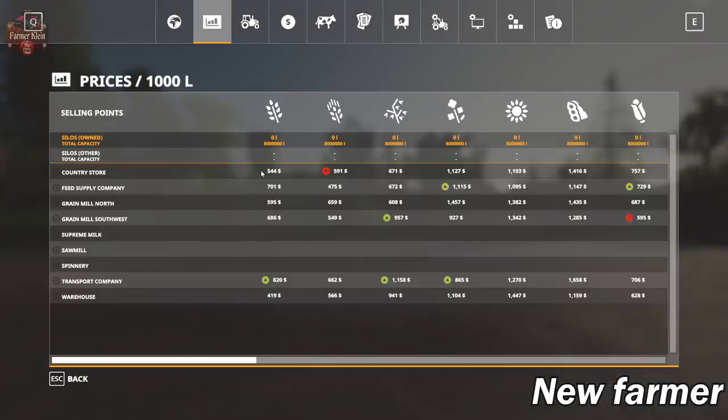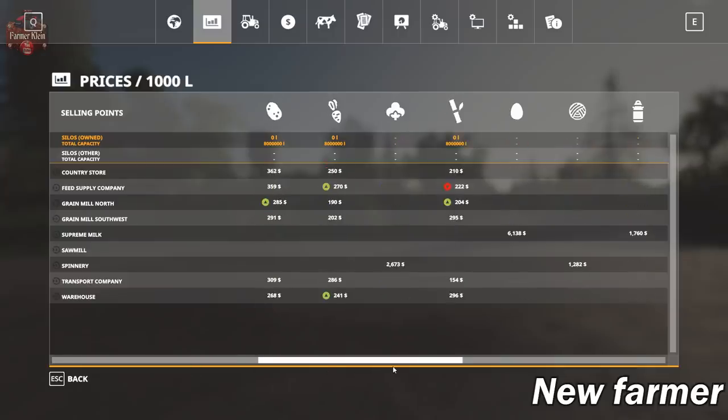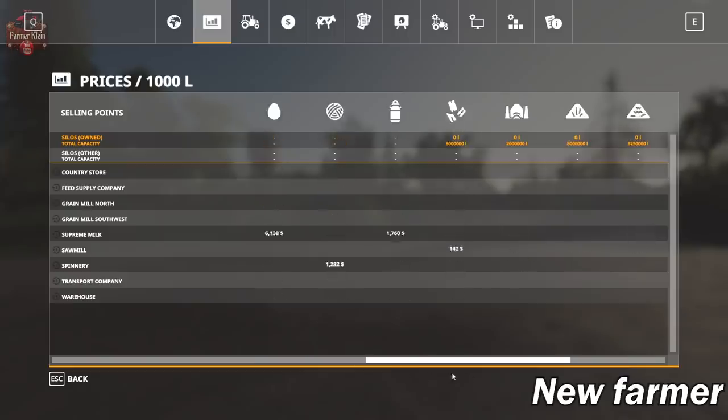You can see that we have six sell points for most of our crops. We have a sell point for eggs, milk, and cotton and wool. We do not have a sell point for hay, straw, or grass until we purchase the BGA.